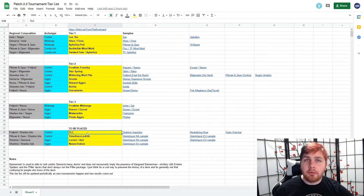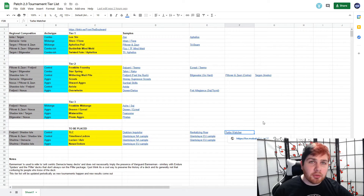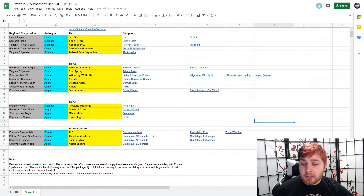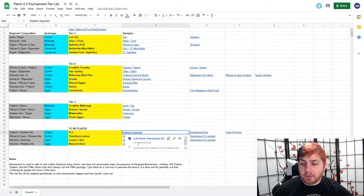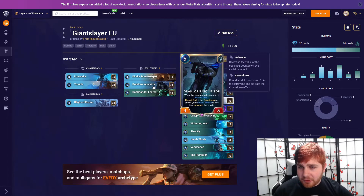First off, we have a returning favorite in Trundle-Ladros combo, sometimes called TLC — Trundle-Ladros-Lissandra combo. There are three different versions I've been able to identify across the EU and NA Fight Nights: the Darklorn Inquisitor version, the Revitalizing Roar version, and the Turbo Watcher version. I'm going to jump into each of these deck lists and go over the differences. The Darklorn Inquisitor version is probably my favorite card from the new set, so I am a little biased towards it, though I'm not even sure it's the best version.